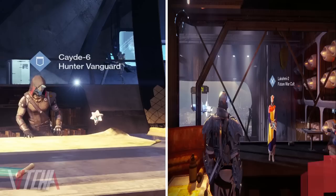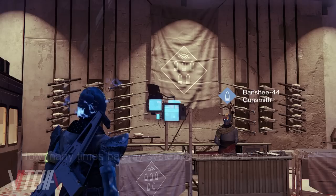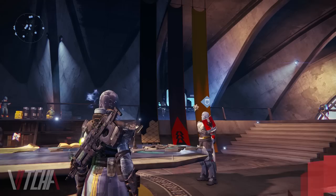For the next one, you may have noticed that Exos have numerical values attached to their names as a suffix — for example, Cayde-6, the hunter vanguard, or Lakshmi-2, the Future War Cult representative. Well, what you may not know is that Banshee-44, the gunsmith, has a very interesting piece of idle banter. This commentary, in combination with the gunsmith's name Banshee-44, highly suggests that the number attached to an Exo's name is an indicator of the number of times their systems have been wiped.